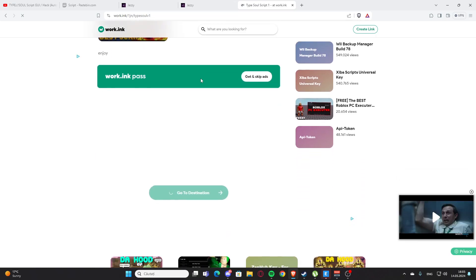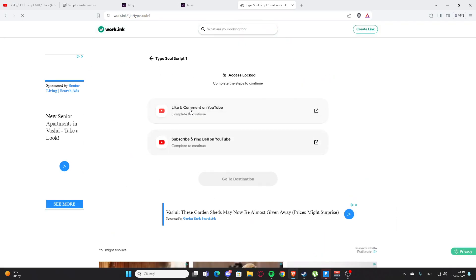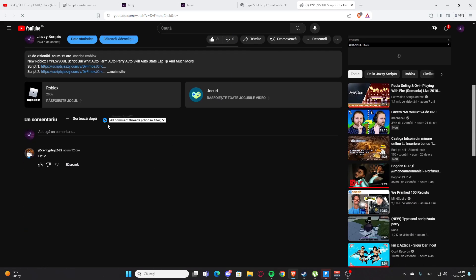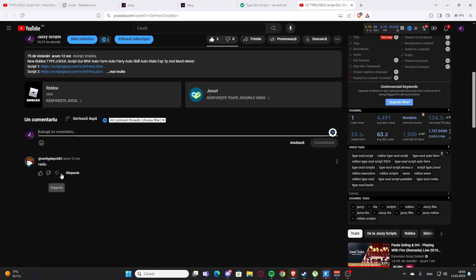Open a new tab, paste the link with Ctrl+V, and press Enter. Scroll a little bit down and you'll have a working link. Press 'Go to Destination,' then like and comment on my video — it's going to redirect you to the video. Press the like button and leave a nice comment.